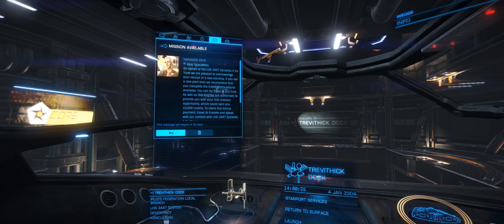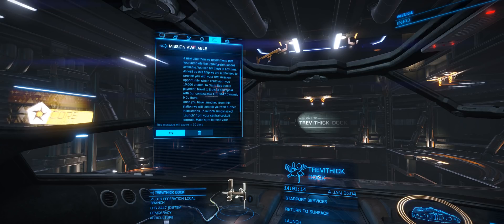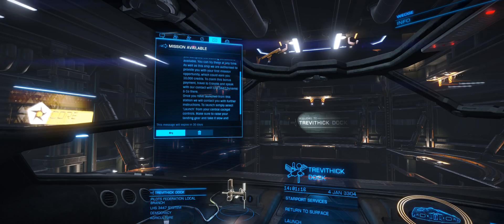Now when you first get into the game, you should be able to get a mission message, and you can access this through the comms panel at the top. By default the key is number 2 on the keyboard to access this comms panel, and you can use the WASD keys to navigate around the menus there. Be aware this mission doesn't always come through straight away, so you may have to wait for it, or log out and log back in until it eventually appears.